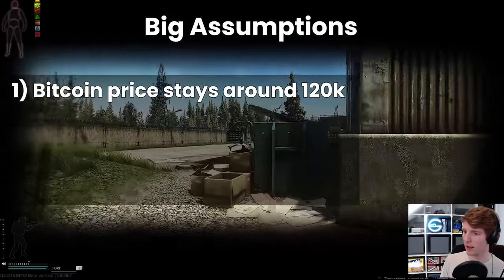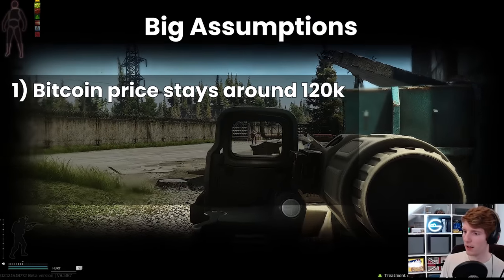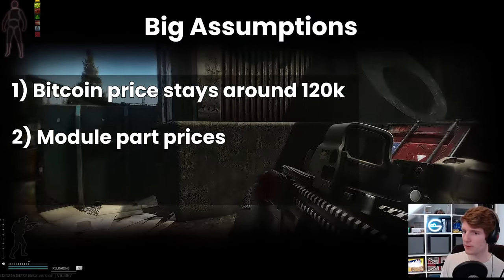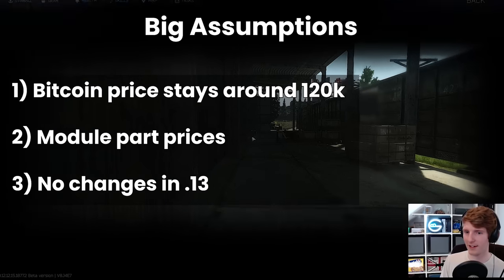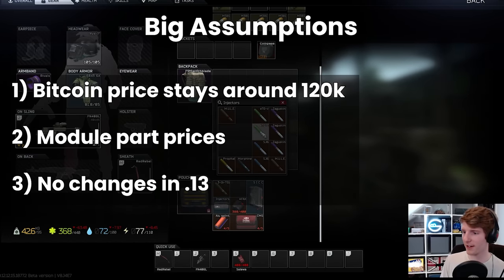We're obviously going to have to make some big approximations. Number one, that Bitcoin stays around 120,000 rubles per coin. Number two, the actual prices of the barter items to make the modules in the first place. And three, that none of these modules or prerequisites are changed in the next patch.